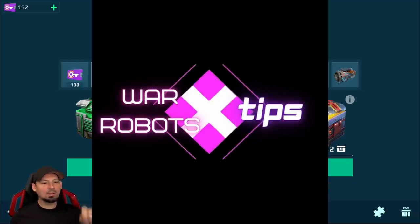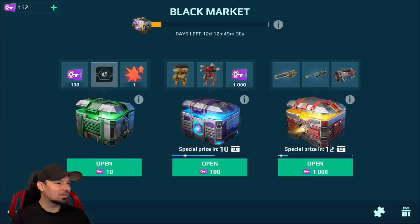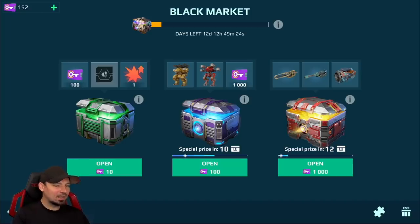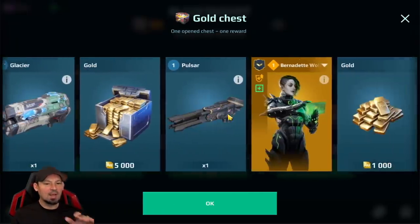Hey, what's up everybody, Danny Lightning here — Lightning WR on YouTube. We're going to talk about the black market chests and which ones to open: the 1000, the 100, and the 10. The 100 chest usually has a bunch of so-so stuff with a few really good items, but most of it's not that great. The 1000 chest is full of awesome items.